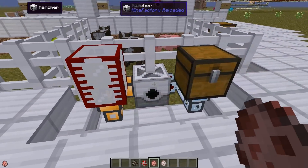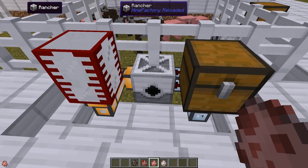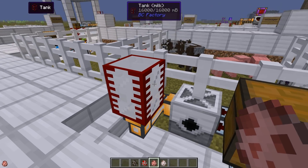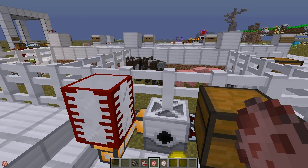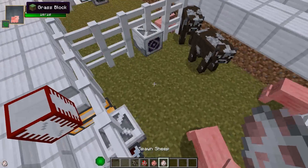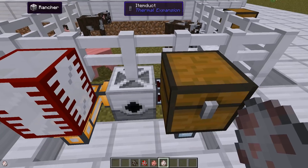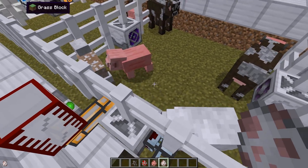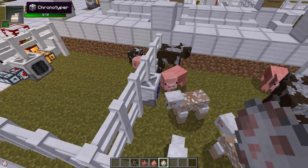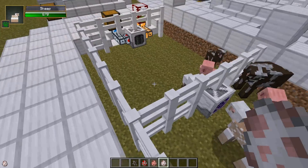Another way to take care of mob drops and also to milk the cows is to use the rancher. The rancher will output milk when there are cows in front of it. As you can see here the tank is filled up, and if I have sheep for example they will be sheared. As soon as the timer runs you can see they are sheared, they bred, and the baby popped up — and it will be moved as soon as the ten second timer is finished.